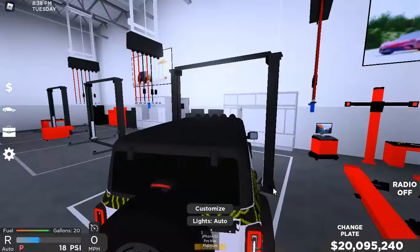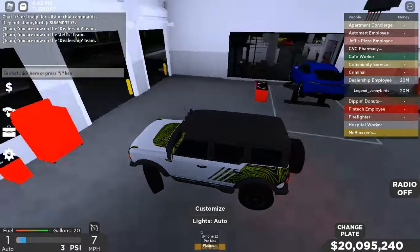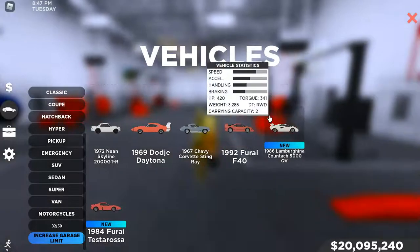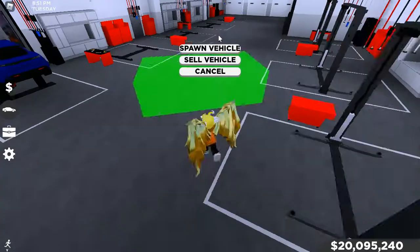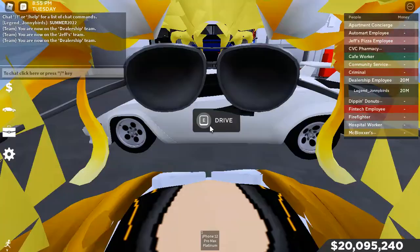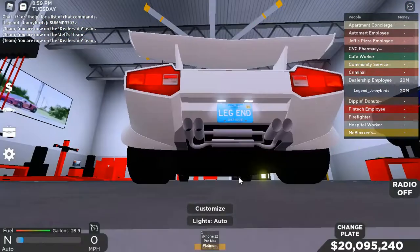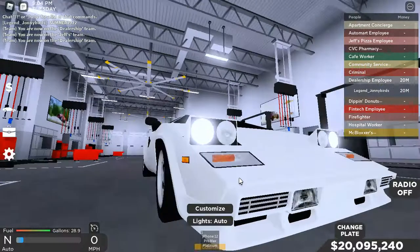I'm going to back up now — I'm in park. Very cool car, I really do like this car. We're just briefly going over the cars and the map expansion, then we're going to check out Jeff's Pita. But look at this Countach — this thing looks absolutely awesome. I know you guys can't hear it, but this thing sounds pretty cool. It's got the pop-up headlights.